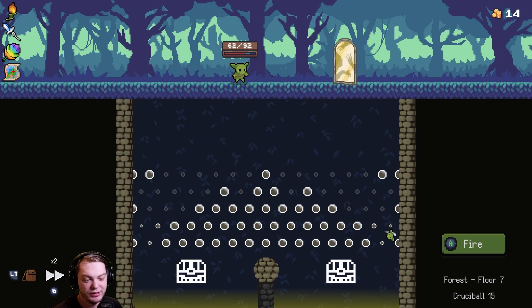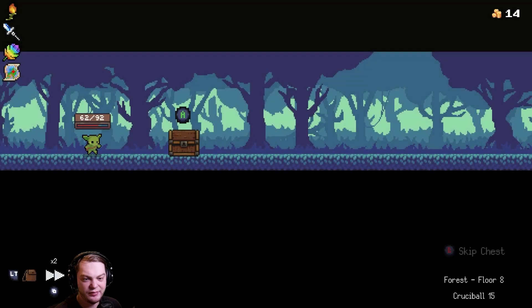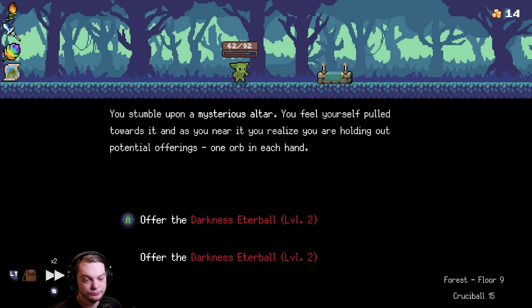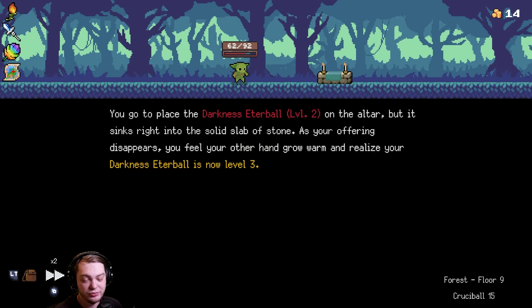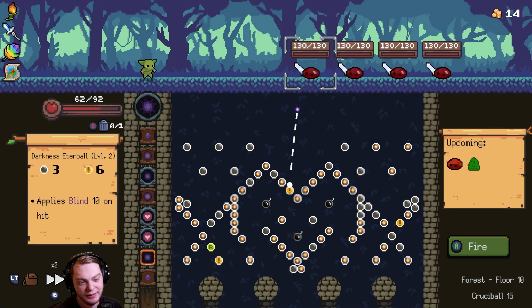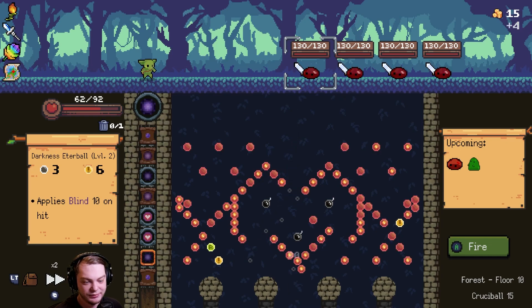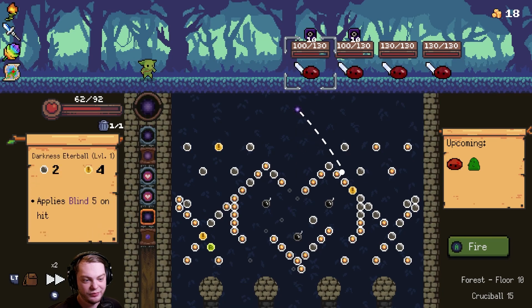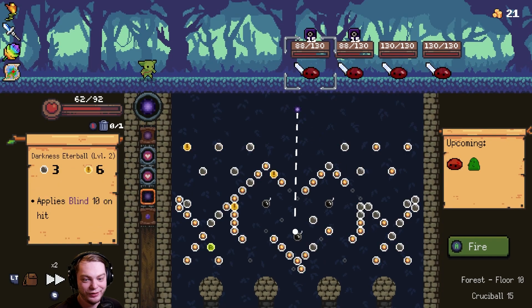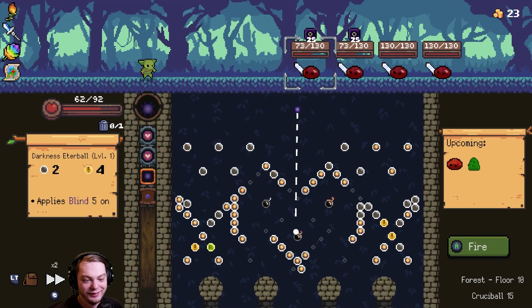We have a ton of tests coming up, and I keep miss-navigating. The shop offers a darkness ether ball or a darkness ether ball level two — both are level two, which kind of sucks, but we got a little 31 now. We're preventing them from spawning in — love it. We gotta hit off all these bombs though; we're still preventing them from spawning in but they're going to spawn in.